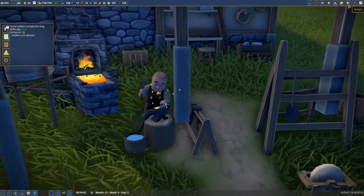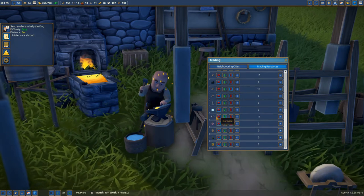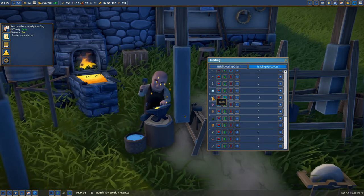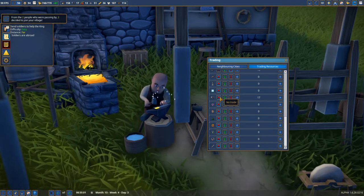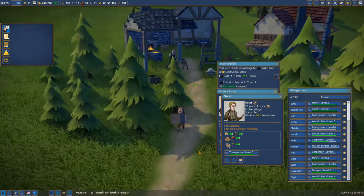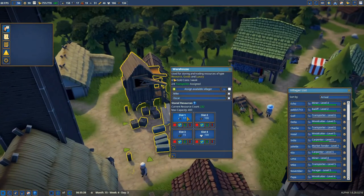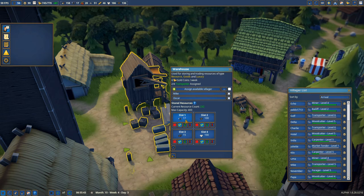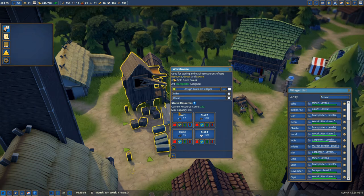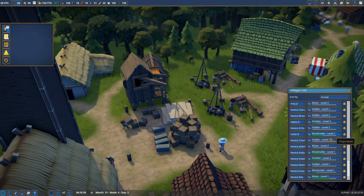This is our blacksmith creating our first tools — really awesome! If we go to the trade menu, this means we no longer need to buy tools because we can now produce them finally. Let me just find the tools — this is the tool, so no trade needed. He is just collecting some tools. Now we have tools right in here. Remember, don't do the right mouse click — we need to use empty stock to get rid of this, otherwise items in the warehouse are marked for sale.